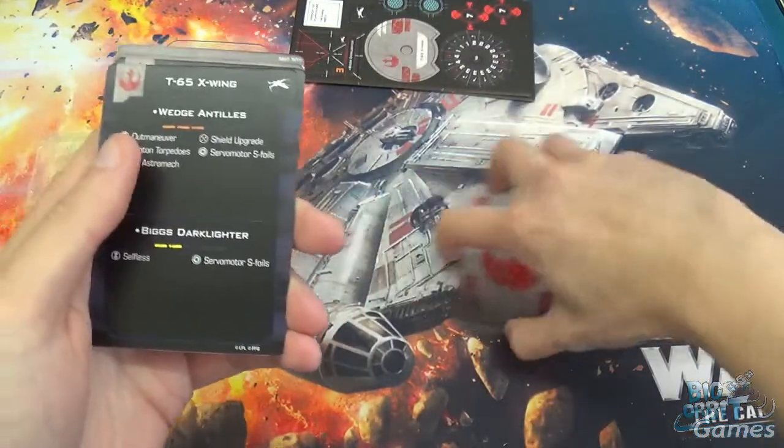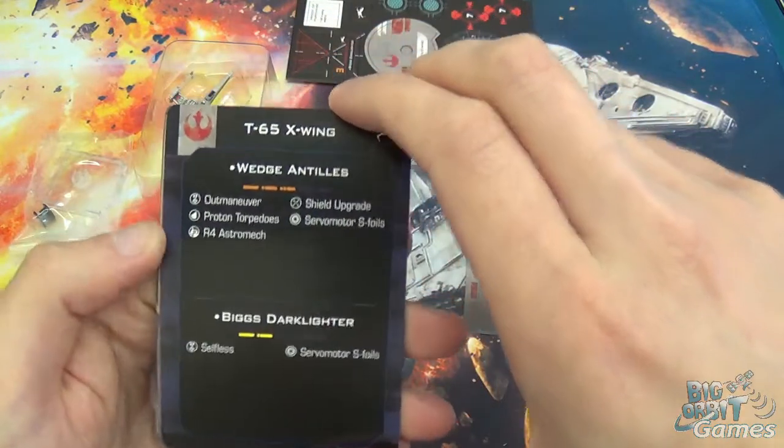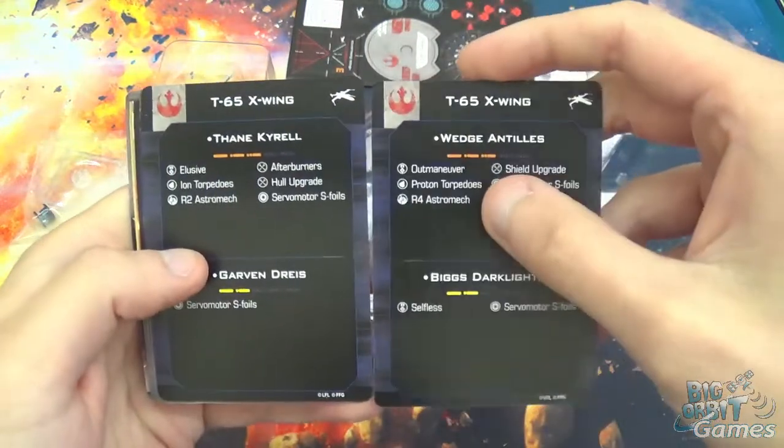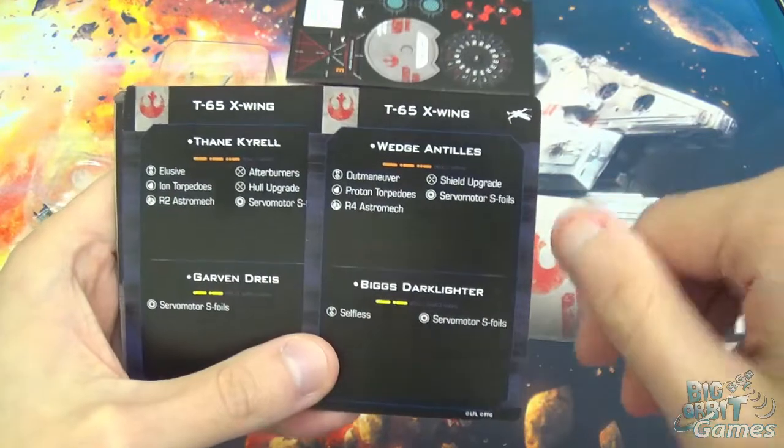Then you've got the Quick Build cards. If you just want a quick pick-up game, you can use these builds. It basically just gives you all the upgrades that come with it and what you should put on it.